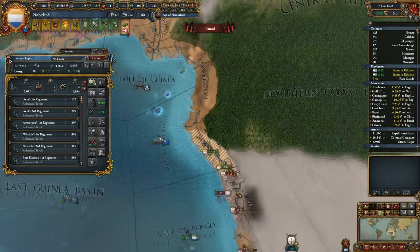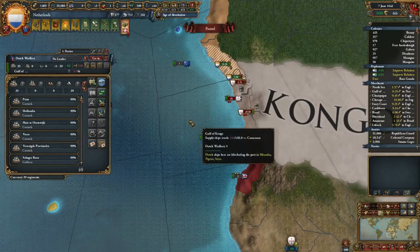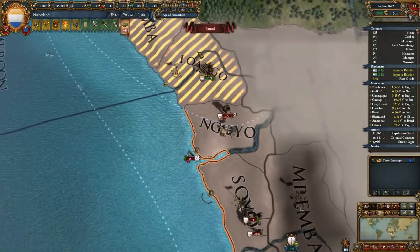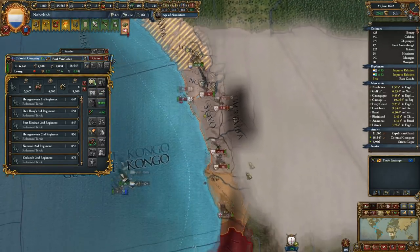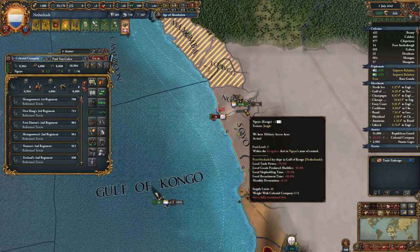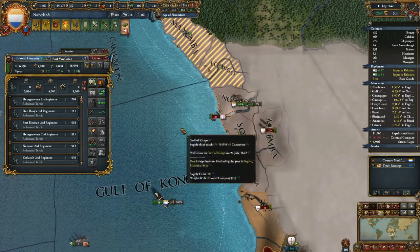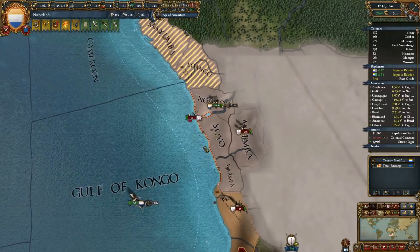We actually lost that whole battle. Where are you running to? Benin — really? Okay, we'll leave these guys here, send the transports up and get those guys from Benin. That should be fine. We'll continue to siege it down. We don't have the ideal composition here. With diplomatic moves we can improve diplomatic relations.